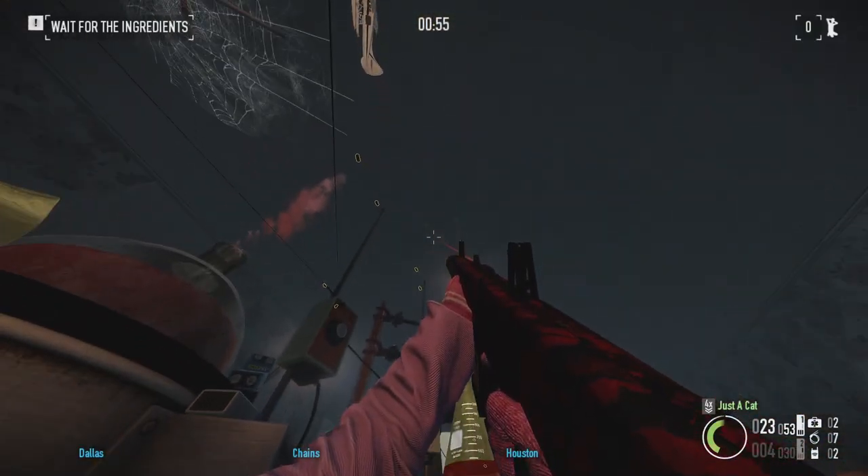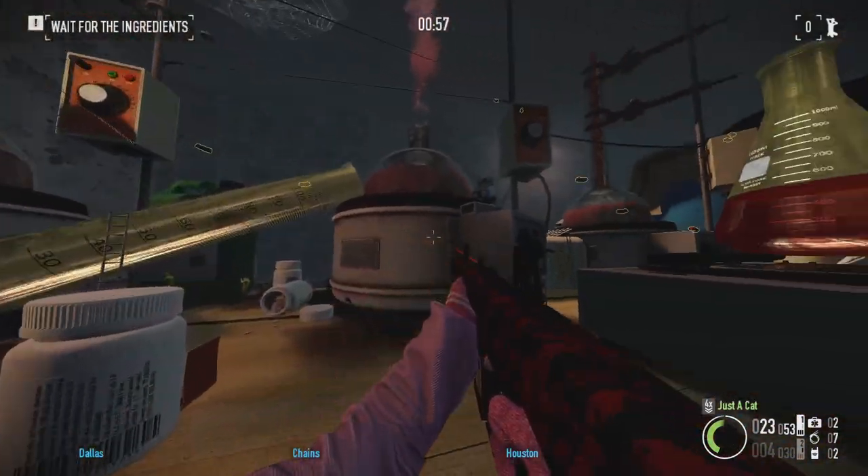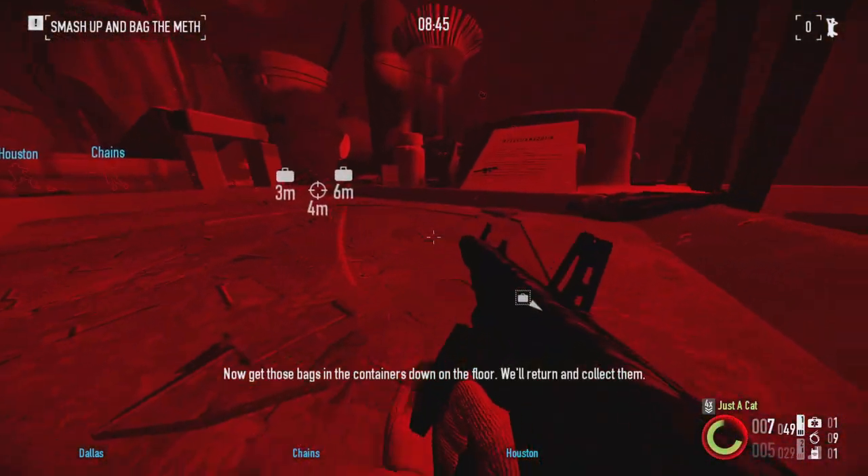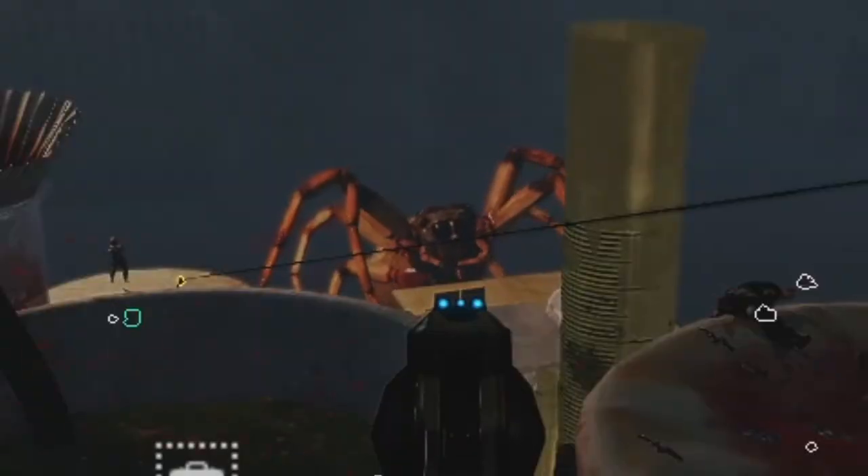Lab Rats. Overkill continues its sacred tradition of bad Halloween heists by making us cook meth with ridiculous spawn rates and headless dozers. Getting shot from every direction? 9 bags per serving? No thanks. F tier.